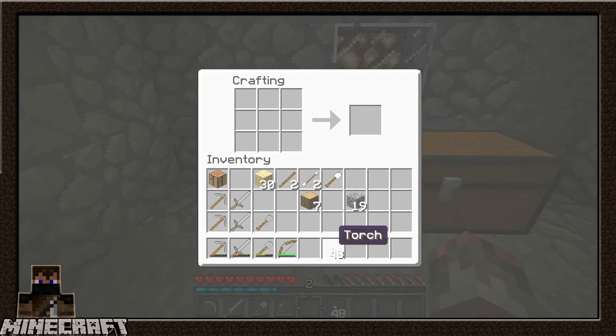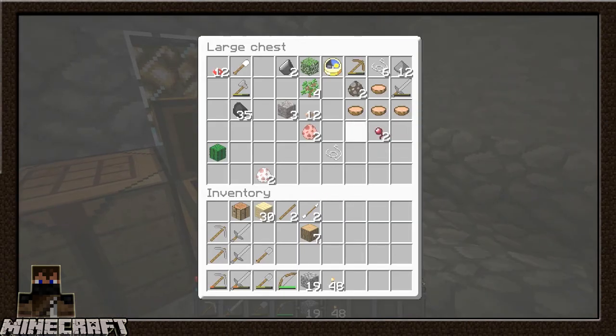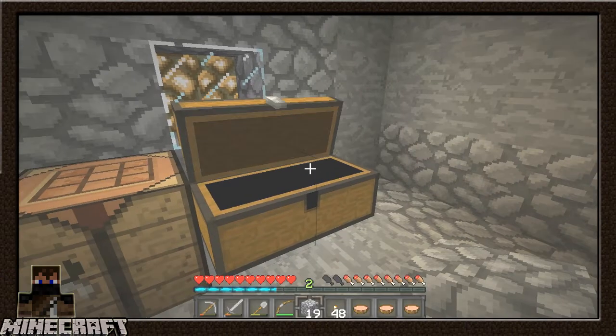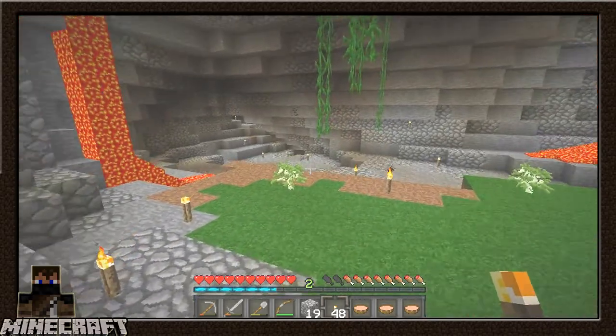Torches can come down here as well as some cobblestone. I'm gonna leave the iron shovel here because that is a nice find. Oh, and of course the food - I'm gonna bring half a stack of mushrooms and half a stack of these. Wow, I actually lost like two things of hunger just from cooking.